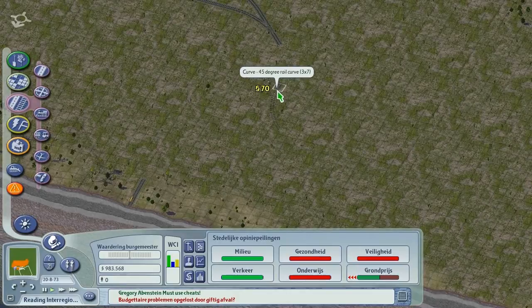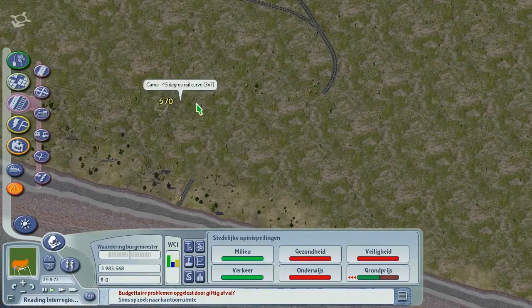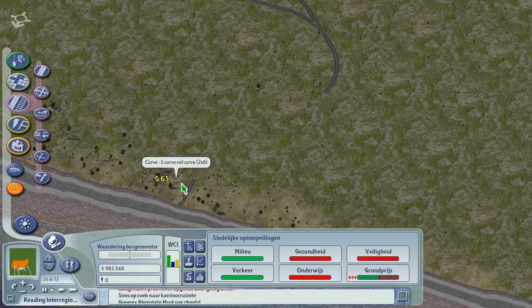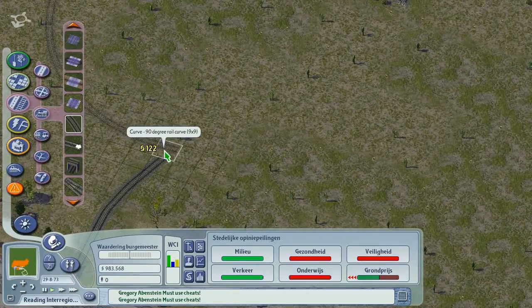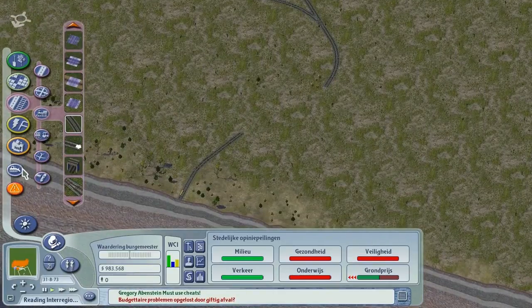Could just have a 45-degree rail curve over here, and over here. Let's turn off the grid for once, we don't really need it right now. And then maybe use some far curves. That's a bit too wide. It's probably not going to cut it though. The only really big option is the 45-degree curve. I guess we'll use it.